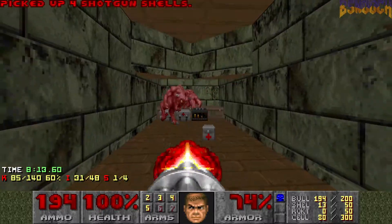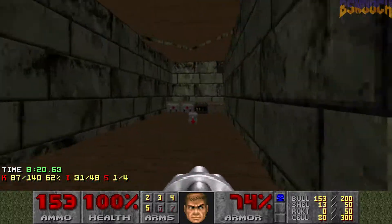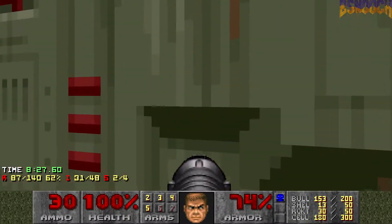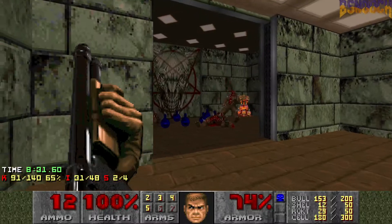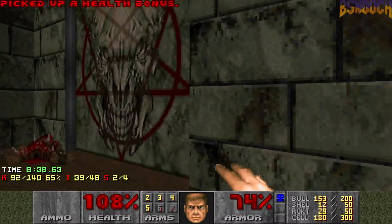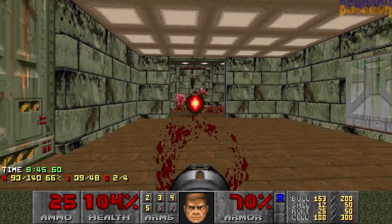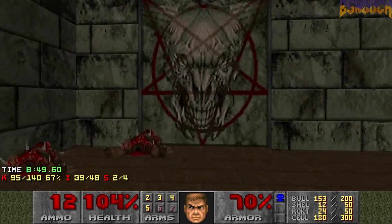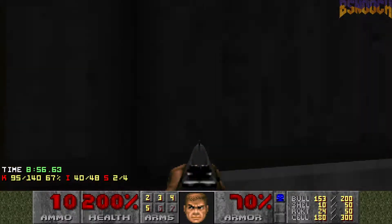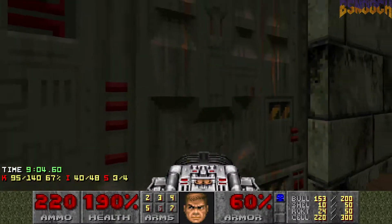There's a secret right in here, and this is gonna really load you up for the rest of the level. Now we have about 30 rockets and a ton of cells. You can collect a secret in here — some baron and a couple pinkies. That could've been worse. Pick up a supercharge, and then over here is another cool secret: pick up a BFG. Now we're looking pretty stacked.